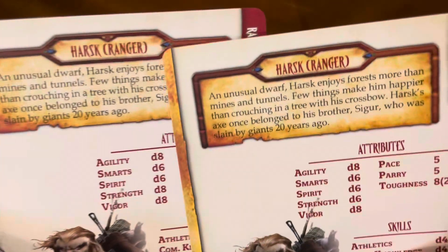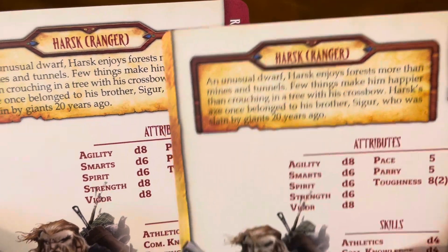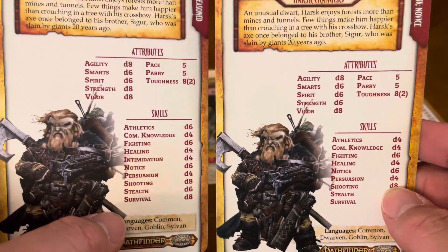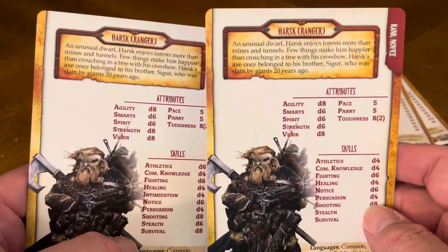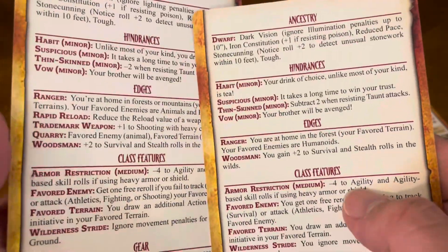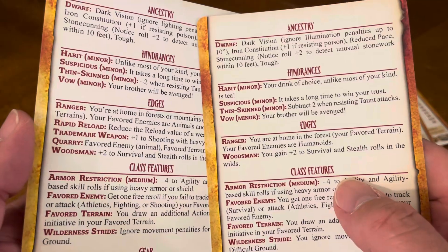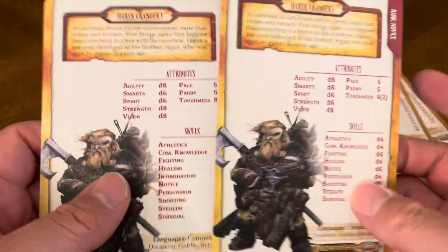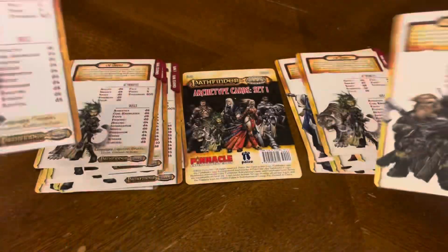You have Harsk the ranger — looks like a dwarf character, and yes, it's dwarven. The edges: you have five on the seasoned side and two on the novice side. The class features pretty much remain the same, hindrances remain the same, and the ancestry is the same. Novice and seasoned.